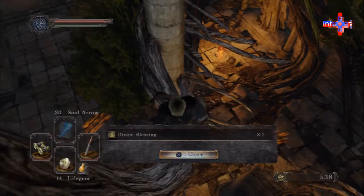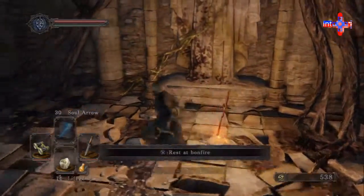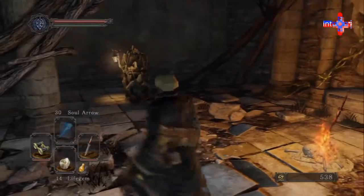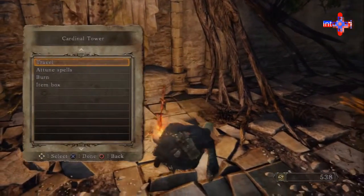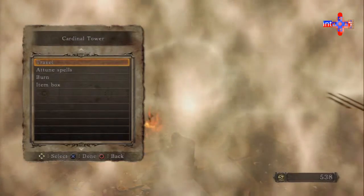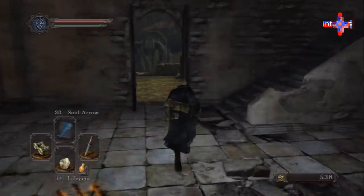Pick up item — Divine Blessing. Very useful item, especially this early in the game. Now, I want to talk to her and I actually want an item that she has, but I don't have a way to afford it yet, because not only do you level up with souls, but you also spend souls like they're money.